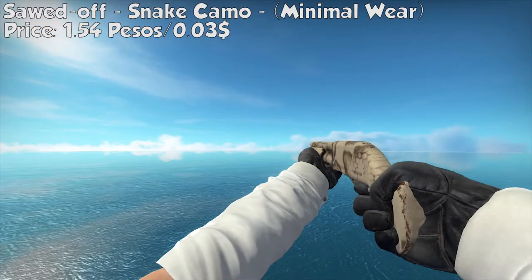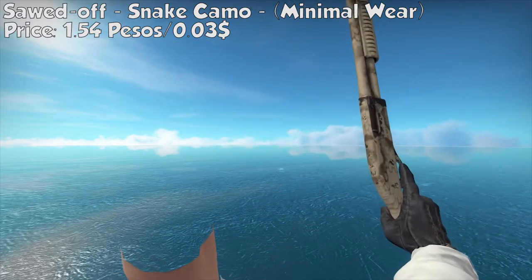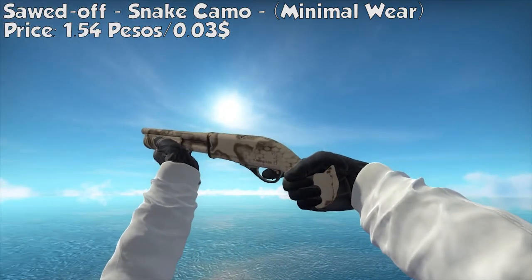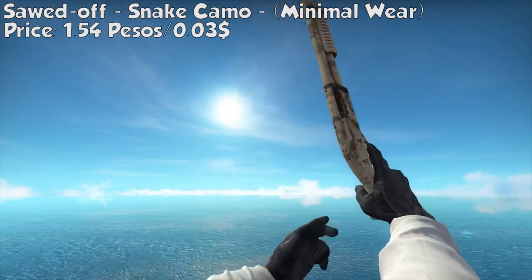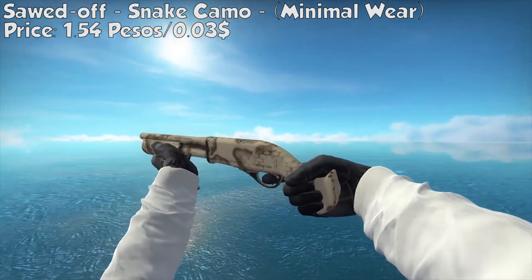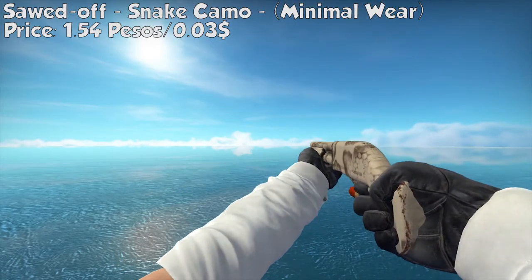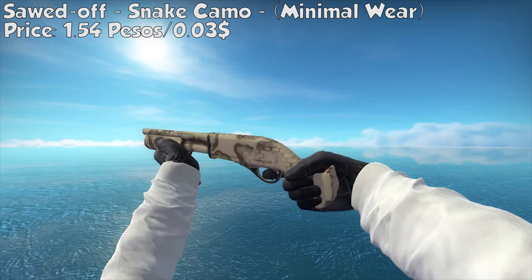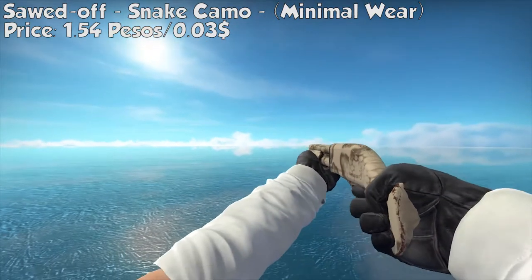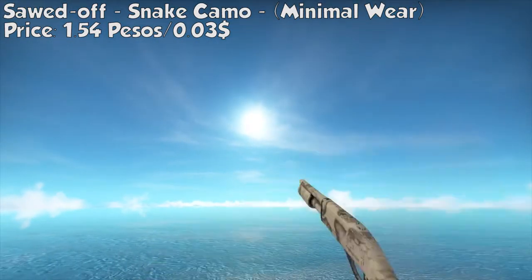For our Sawed-Off, we got the Snake Camo, minimal wear. The name speaks for itself — it has a snake-ish print with some color splattering in the middle. It only costs 1.54 pesos or $0.03. It's a white gun and it looks very awesome for the price.